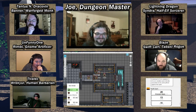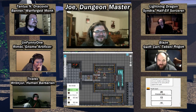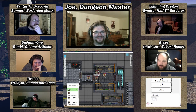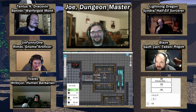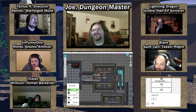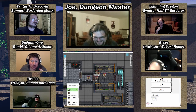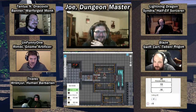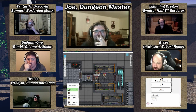Swift finishes off the last creature — rolls a 20, kills it. The group celebrates: 'They attacked us, kill them all!' Someone reflects: 'I offered them food — this is what happens when you're nice in D&D. Don't be nice in D&D.'